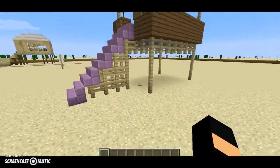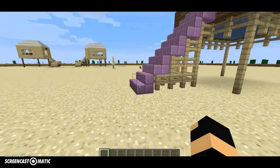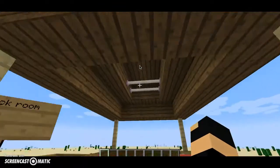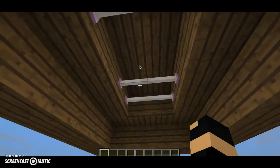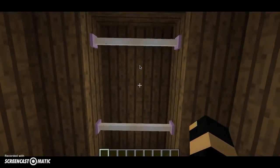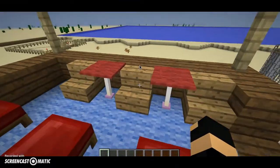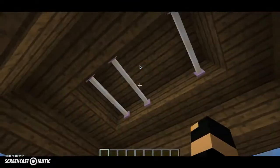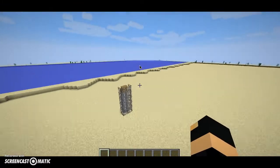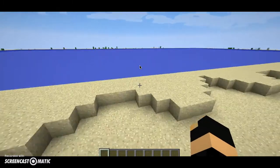Where the staff sit basically. You may notice end rods are used a lot in my world. Why are they used so much? I need to place something there because look — they make good tables, they make good lights, and that's the bonus about them.